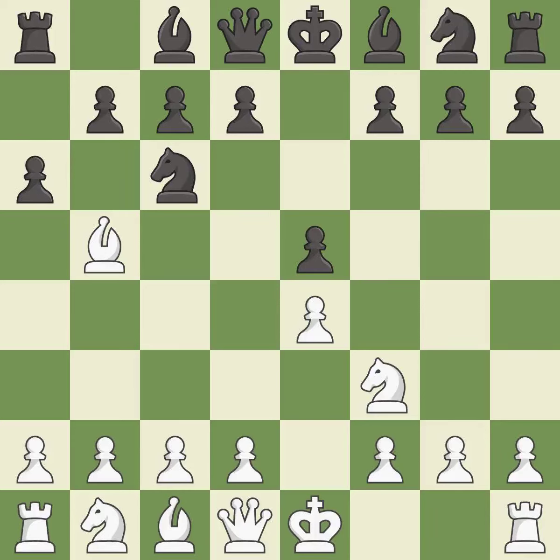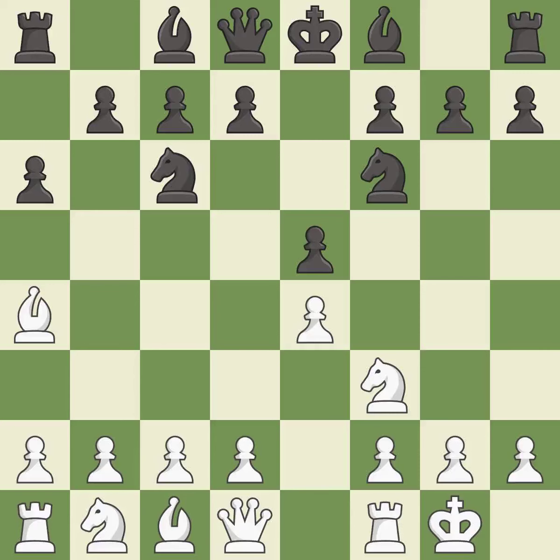A6 forces the bishop to decide — exchange or retreat. BA4 safely retreats the bishop while keeping pressure on the knight. NF6 attacks the undefended E4 pawn and develops the knight at the same time. Castling gets the king out of the center and prepares to develop the rook to E1. BE7 develops the dark-squared bishop and prepares to castle.